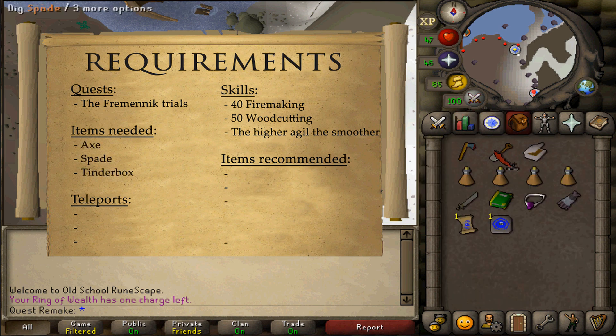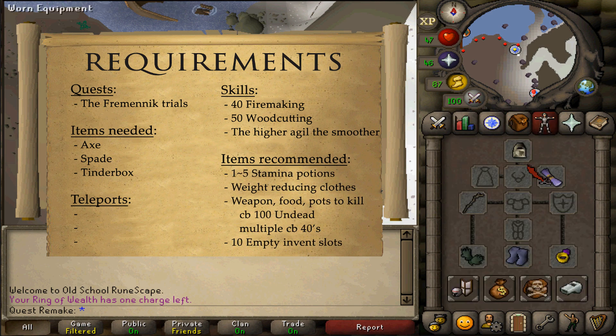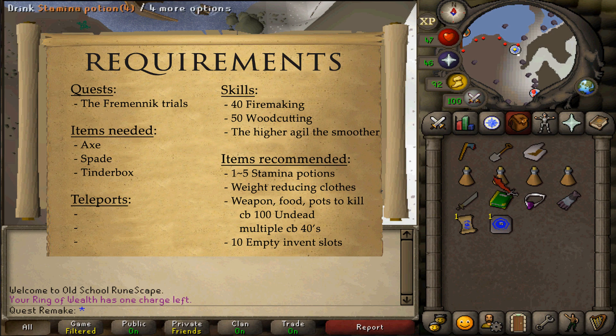You simply need an axe, a spade, and a tinderbox. For the recommended items, depending on your Agility level and how much you currently weigh, bring between one and five Stamina potions. Also bring some weight-reducing clothing and weigh as little as possible. Then also bring food, armor, a weapon, and potions to kill a solely melee-using combat 100 undead with a max hit of 11.